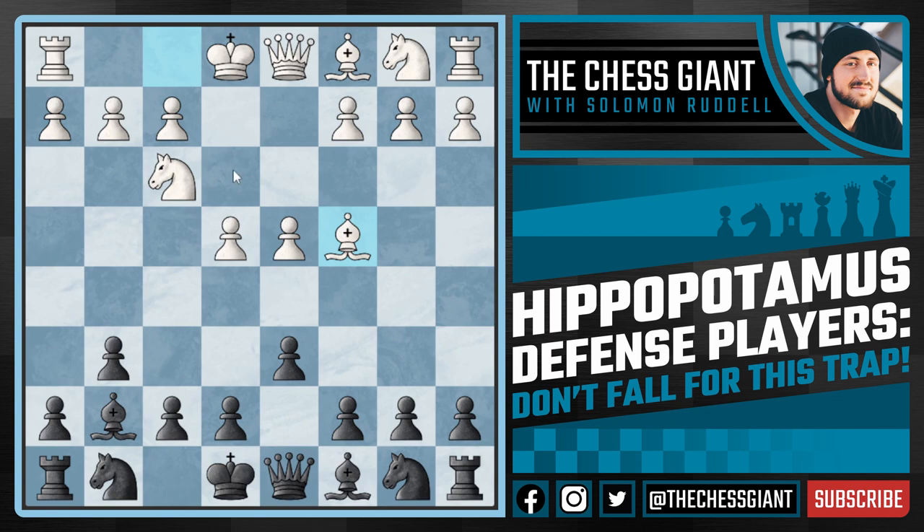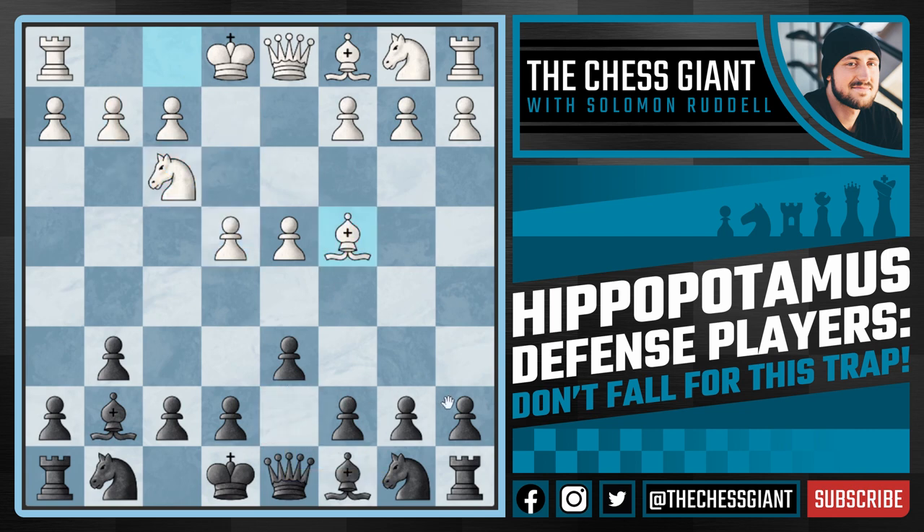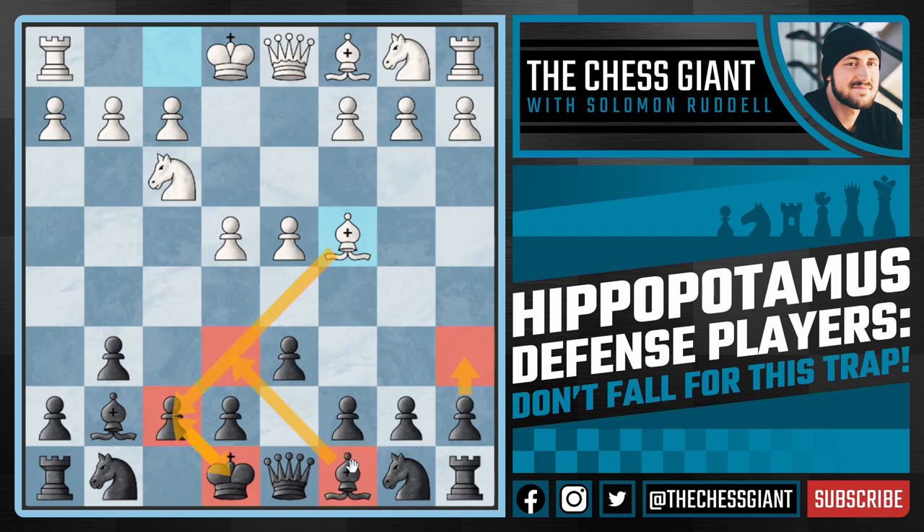I just wanted to warn Hippopotamus Defense players: if you see this setup of e4, Knight f3, and Bishop c4, be careful not to bring your knight to d7. There are a lot of different moves we can play. We could just continue with a6 — the idea being that Bishop takes f7 no longer works because we could bring our king back to e8, and the square e6 is currently defended by our bishop on c8.